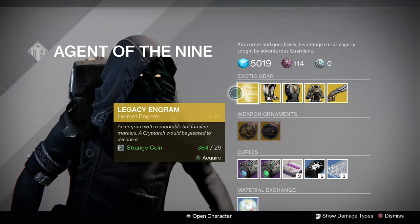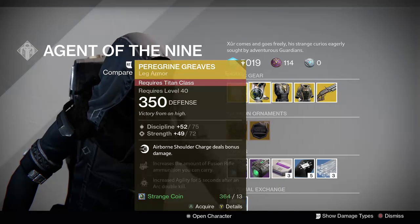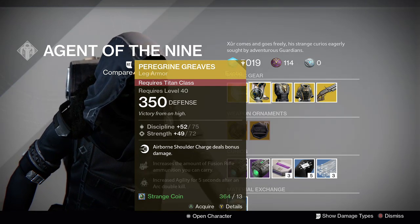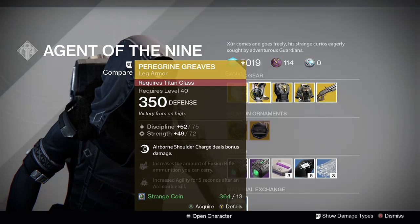He has a Legacy Helm Engram. I don't know who would want that, but he has it. He's also got Peregrine Greaves for the Titan — a Discipline Strength build. Airborne Shoulder Charge deals bonus damage.